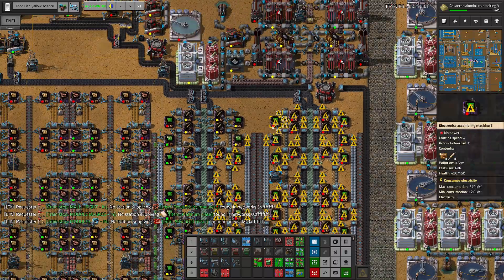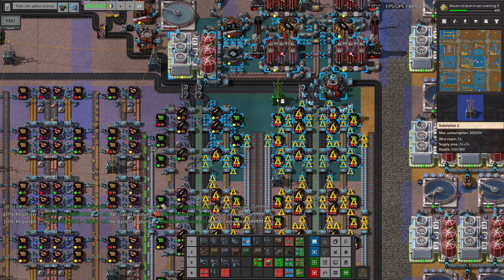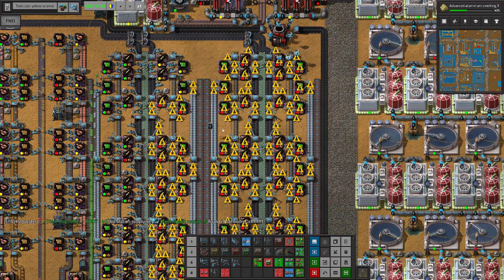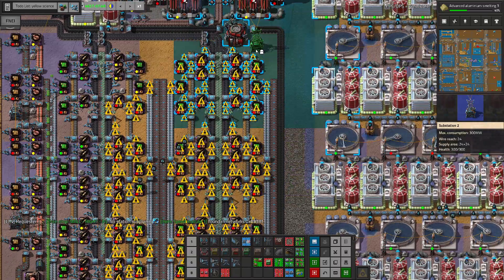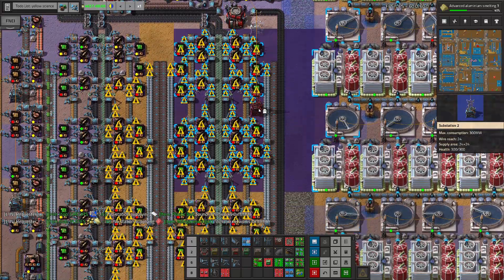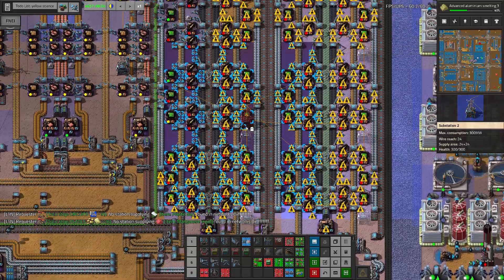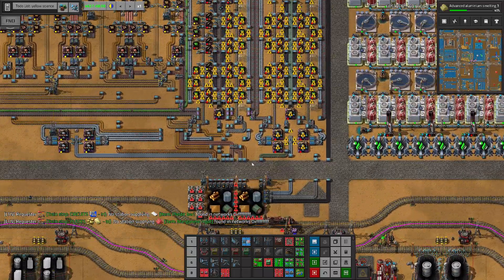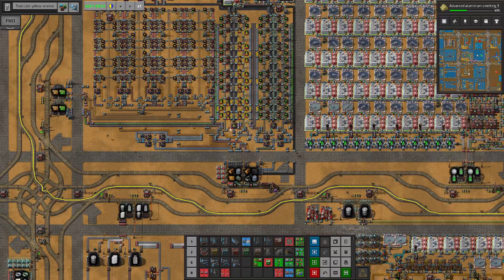Very strange things happening here. It's okay, but we have a tiny issue with the inserters at the very edge - we need to do something about them. Let's build stuff here - we'll connect this to this, to this, and to this. We want to do the same on this side. The robots are living it, let's double check.